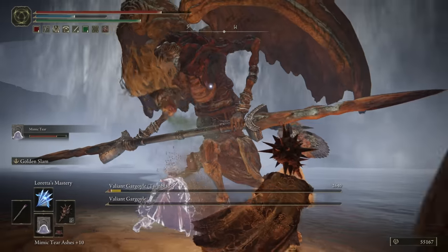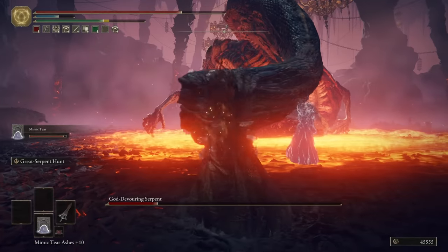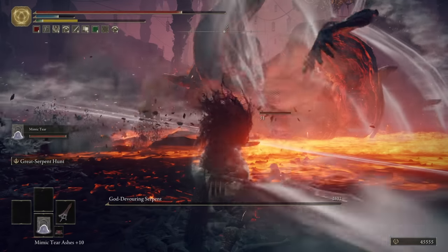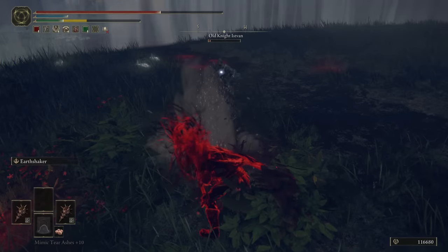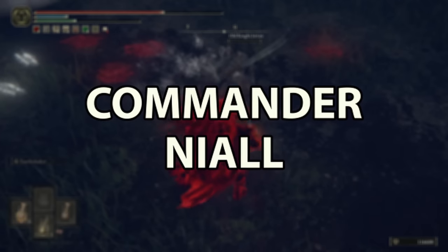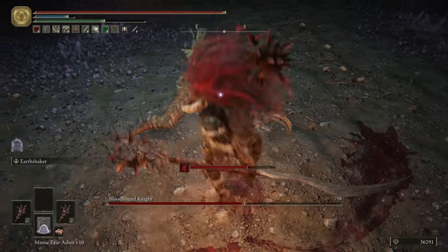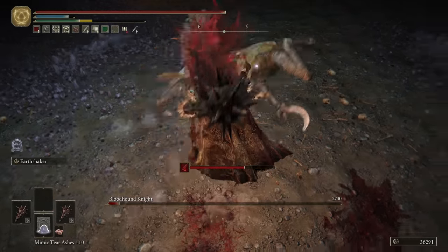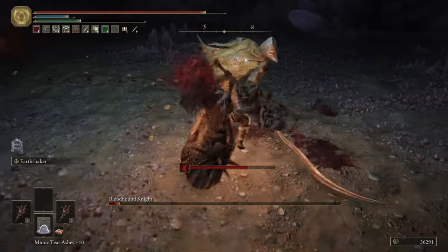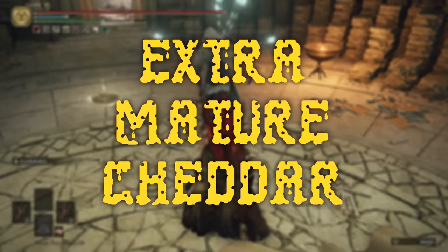Good morning, good afternoon, and good evening. Wherever you are and whatever you're doing, I hope you're having a fantastic day. In this video, we're back with some more boss cheeses for those among us who may be stuck on a few of the extremely tough bosses in Elden Ring. I'm going to show you how to kill Commander Niall and the Valiant Gargoyle duo without taking even a single bit of damage, and kill Dragonlord Placidusax without even attacking — all without exploiting any glitches. This is purely extra mature cheddar.